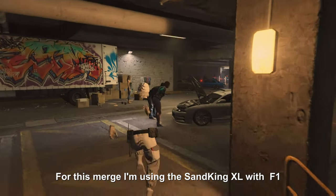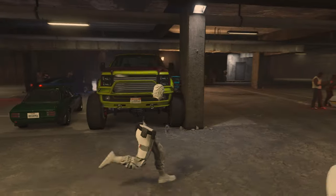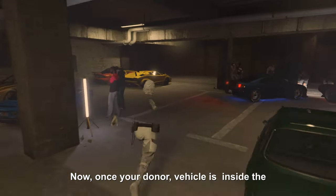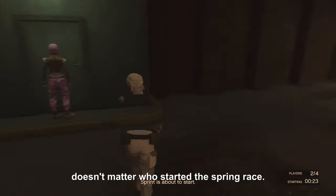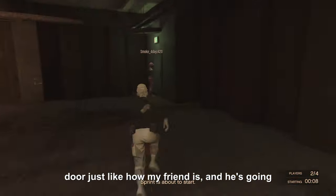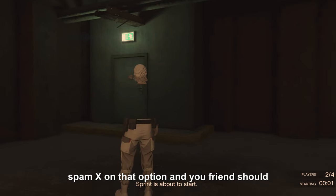For this merch I'm using the Sankyo Winf1 wheels and motor colour. Once you've got your donor vehicle inside the car meet, you and your friend want to make your way to this door right here, then you're gonna start a sprint race — it doesn't matter who starts it. Your friend is gonna be in front of the door and press Options or Exit. When the timing goes down to five seconds, your friend is gonna spam X on that option and your friend should disappear. If you see that your friend's name is gone, that means your friend hit the glitch.